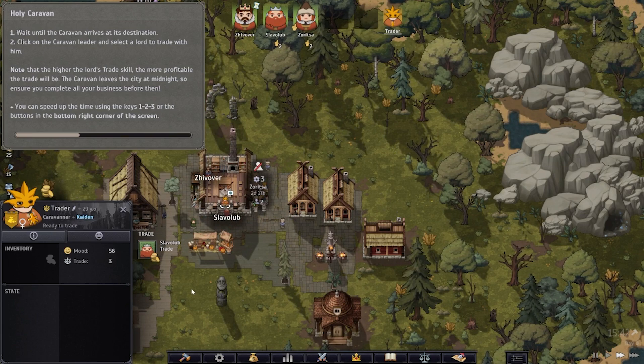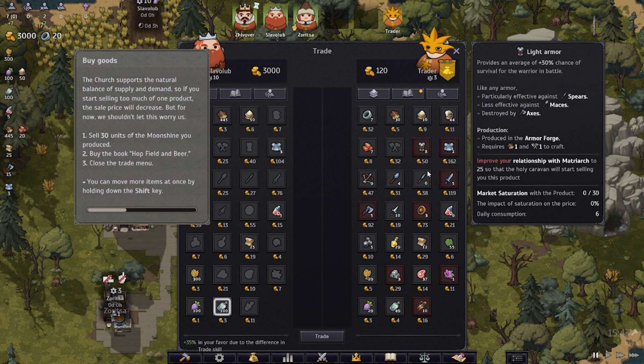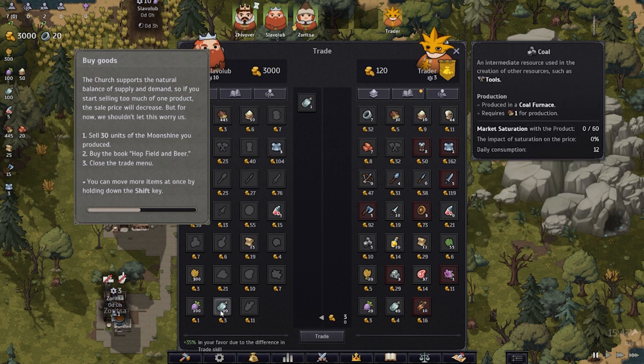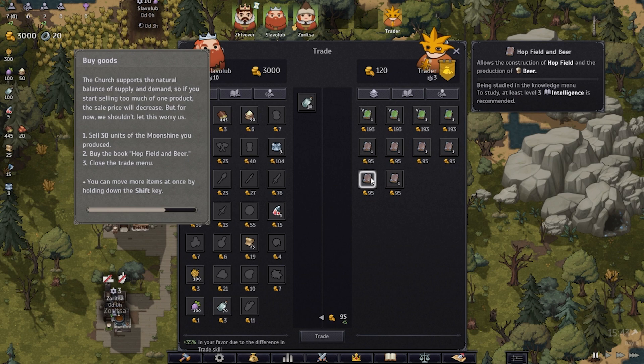The church supports the natural balance of supply and demand — if you start selling too much of one product, the sale price decreases. For now let's sell 30 moonshine we produced and buy the hop field and beer books, then close the trade menu. You can move more items at once by holding shift.